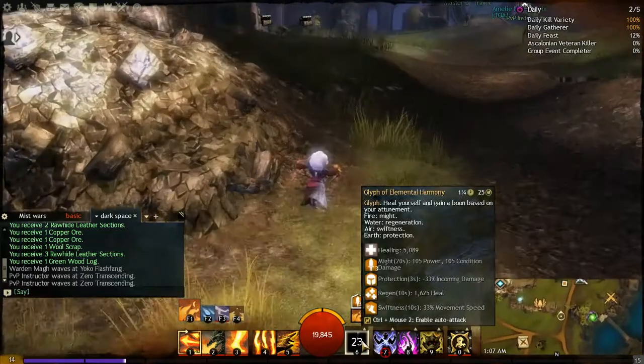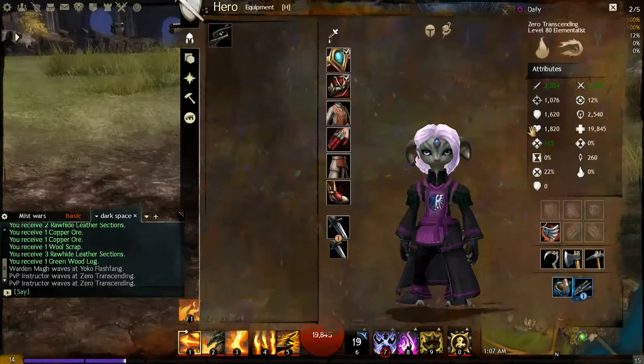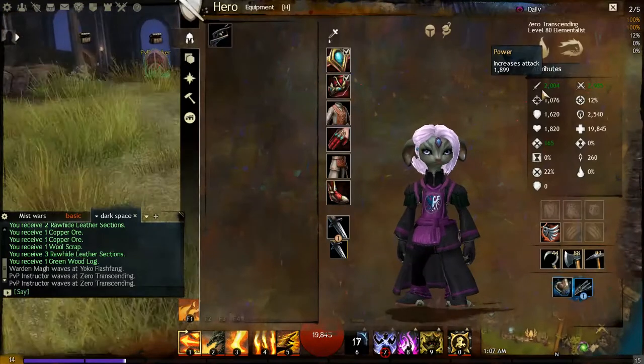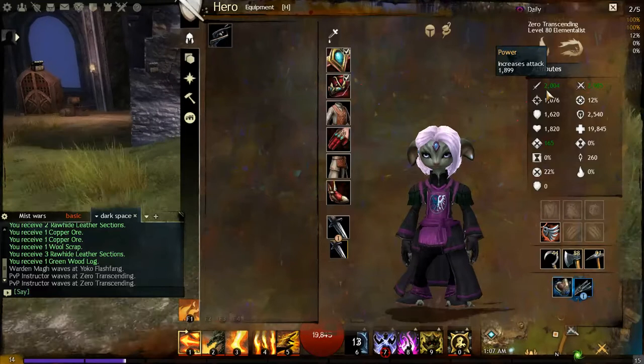Using a skill, I got three stacks of Might, and if you look at your stats your power goes up by about 97 — a little under a hundred. That's the direct impact of three stacks of Might on your power attribute.